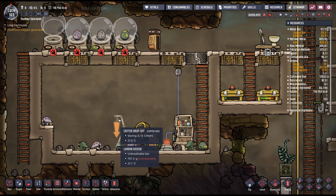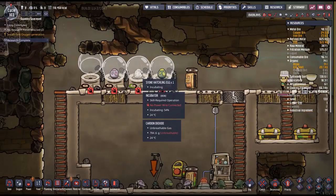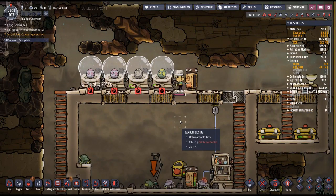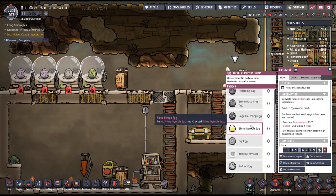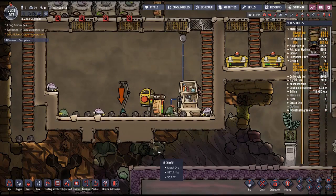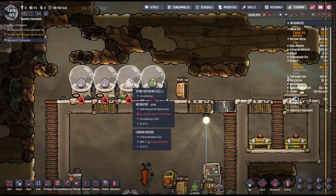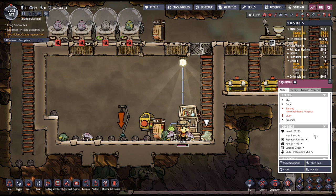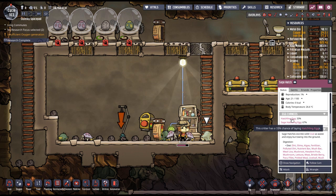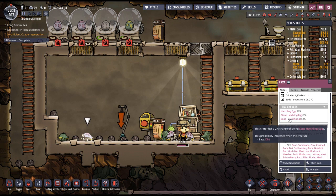Okay, all these guys are still getting busy — six out of eight anyway. Hatch and hatchlings, sage hatchlings. These guys can give birth to stone hatchlings or sage hatchlings depending on what you feed them.